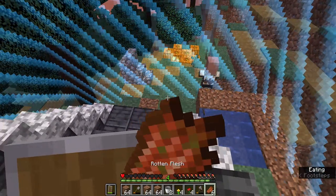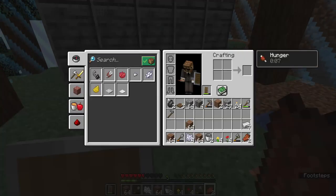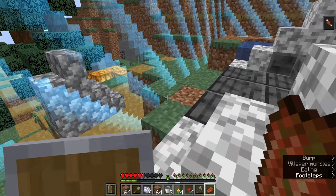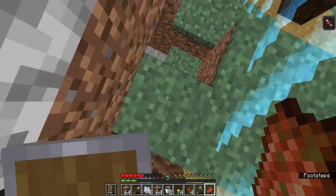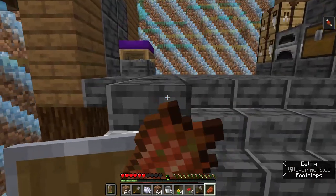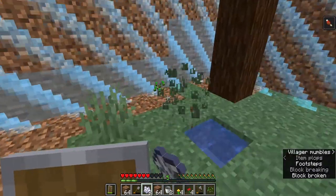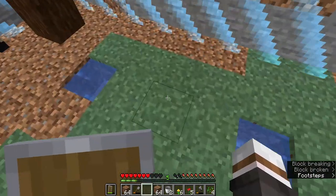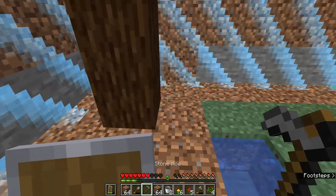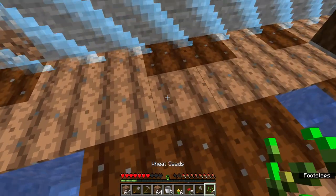That baby zombie almost took me out — and you're never going to guess, but that baby zombie took all the seeds we had and just made them disappear. So now, after having 15 bone meal, we have 4 bone meal left and we have to hopefully get some seeds with it. We ended up with 4 seeds — not as glorious as before, but it'll have to do. So now we can start hoeing this land and planting our seeds.